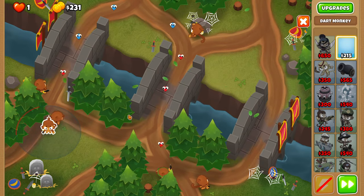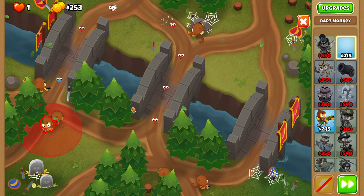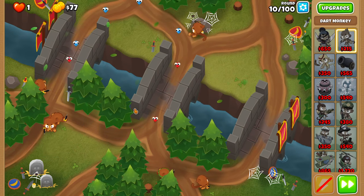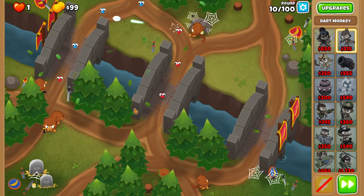For round 10, place another dart monkey right over here, just shoved between your other dart monkey and the track. This guy will go on first.